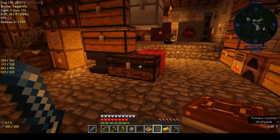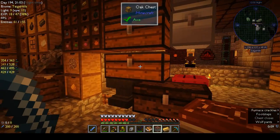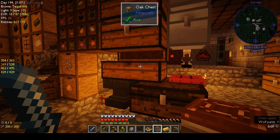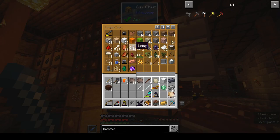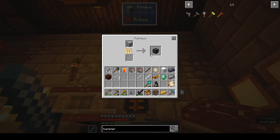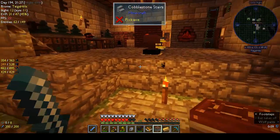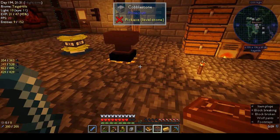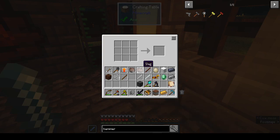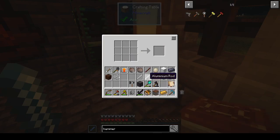That's unhardened stone - stick that in the furnace and cook it up. Do I have string? I have string somewhere. I think I wanted three string. How many unhardened stone do we need? Two, right, and sticks - two sticks. Let's make that up and we've got the stone hammer.